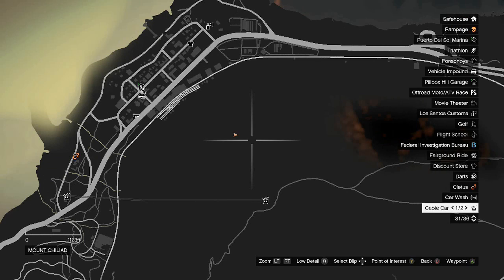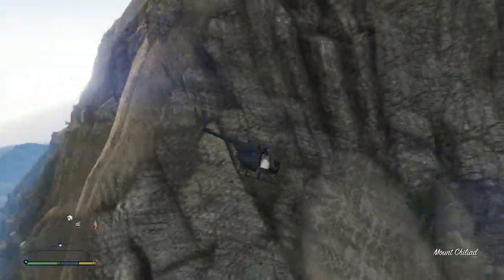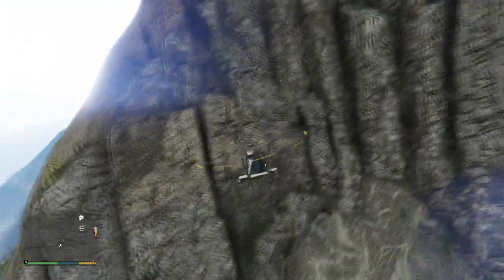It'll be located right here on the map. It's pretty far to fly if you took the helicopter that I showed you. But once you get here, however you got here, the new image will be up here against this mountain, just like Jesse Pinkman was.